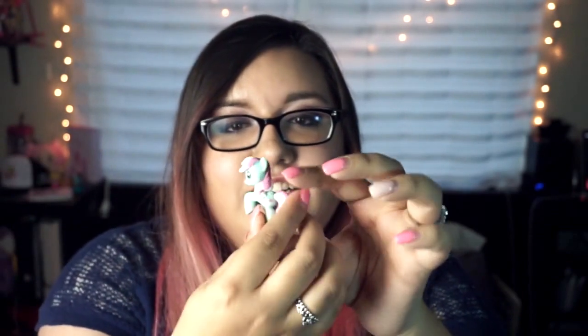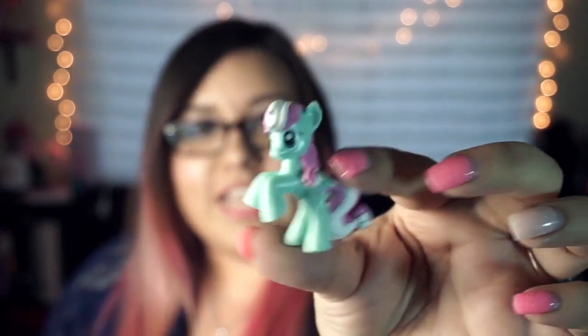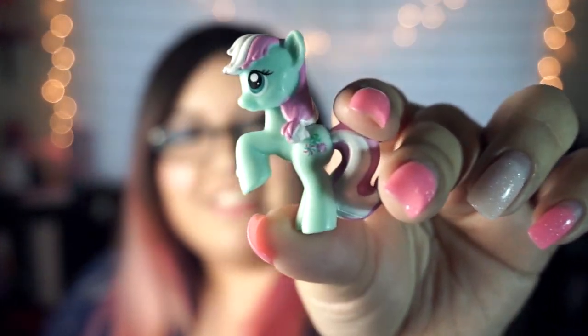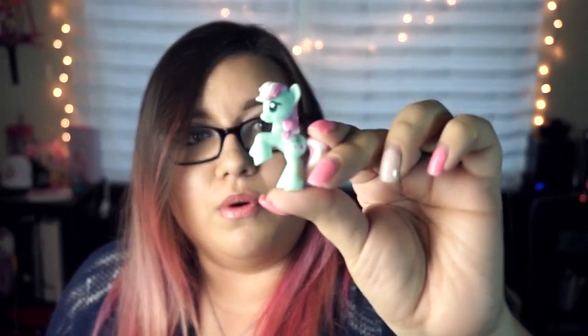I don't know this one — oh, I like the colors a lot, it's like mint green and pink and white, super cute. Which one is this? Minty! She's got a little peppermint on her. And again she's not just standing — I like how some of these aren't just in the same stance like other blind boxes, so this is kind of cool.